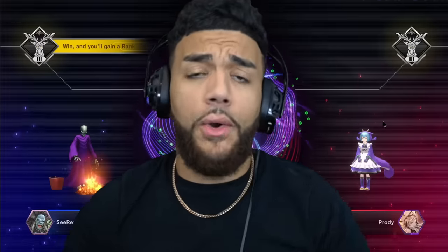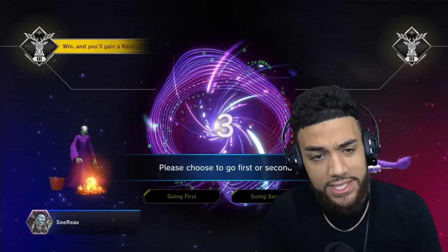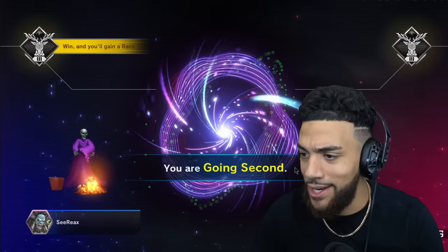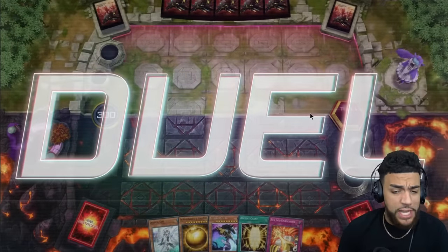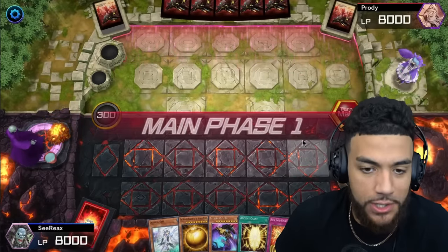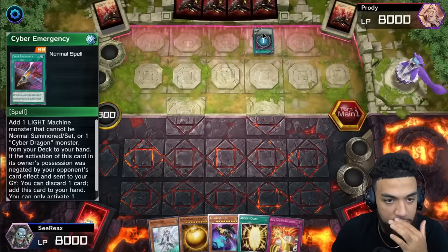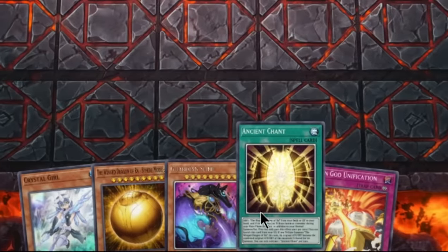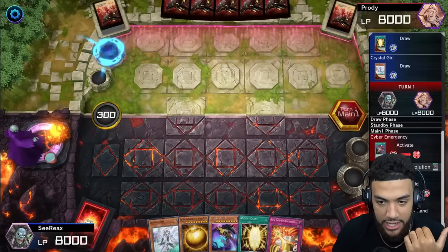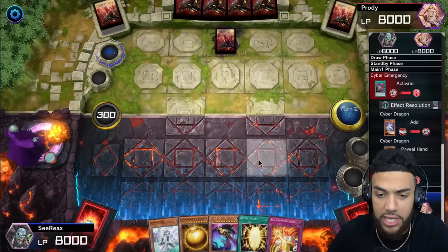I'm back — you'll notice I'm in a different shirt, this is actually the next day. I realized I didn't summon the Immortal Phoenix and that was unacceptable. So that's what we're gonna try to do in this last duel — we have three Immortal Phoenixes in our deck, there's no chance we go this whole video without summoning it one time. It looks like we're up against a Cyber Dragon player.